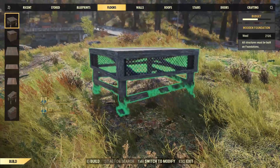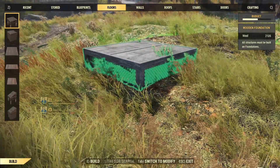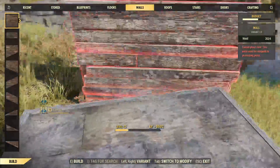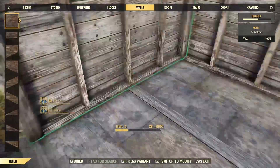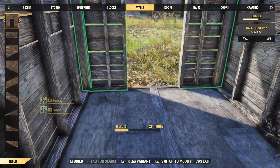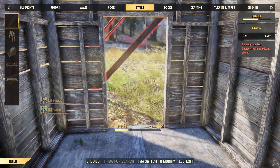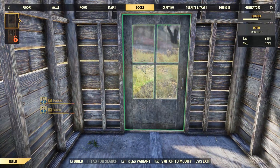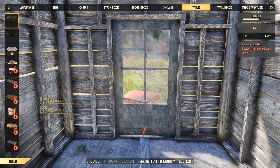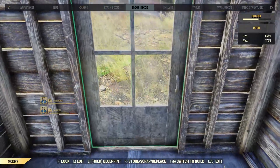Before you can lock your door, you're going to have to build a base and place a door down. For this video I've just done two foundations with walls. Once you finish placing your walls, place down a door frame and then put a door inside of it. Once you've got the door in place, press Tab to switch to modify if you're on PC, then look at the door and press F to open up the locks menu.